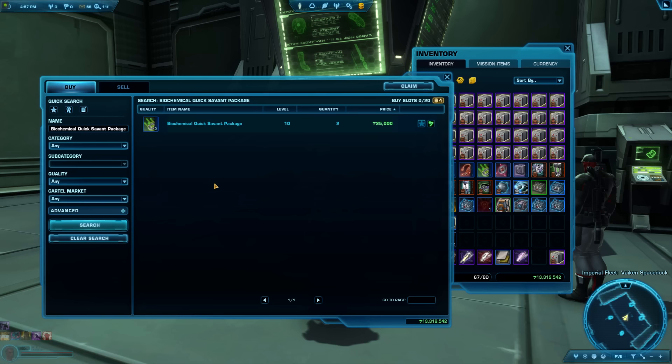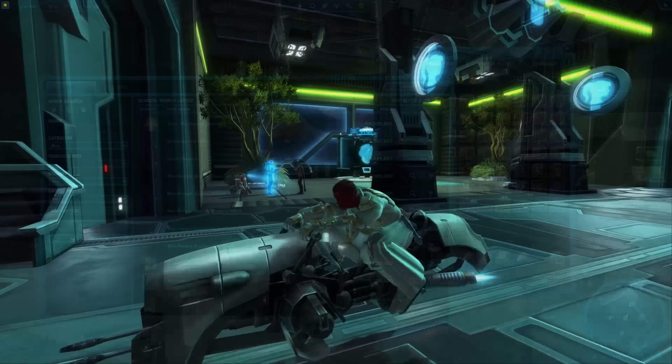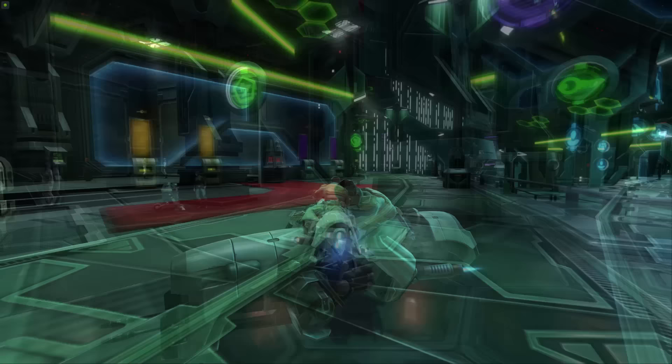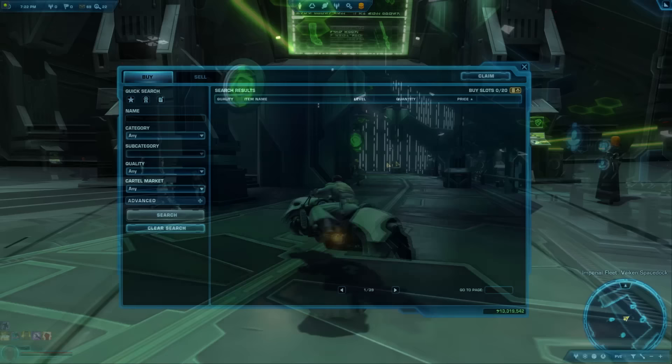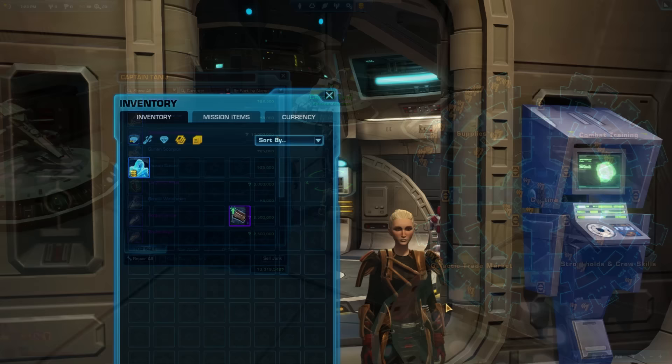Tips 71 & 72: It's not recommended to buy gear with stats from the GTN because you out-level gear so quickly and there are other ways to get it. On a free-to-play account, you can't unlock a speeder until level 25. There are two inexpensive options: check the GTN under the Mount category sorted lowest to highest, or check the speeder vendor in the Galactic Trade Market section of the fleet, who has speeders for as low as 8,000 credits.